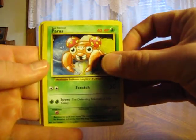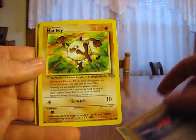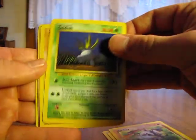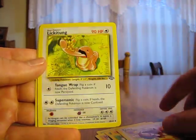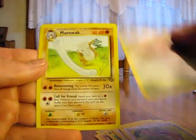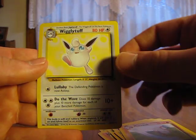Okay, we have a Paras, Pokeball, Mankey, Oddish, Cubone, Venonat, Eevee, Lickitung, Parasect, Marowak, and a Wigglytuff.